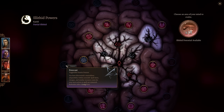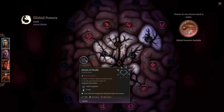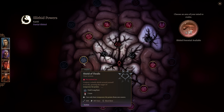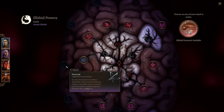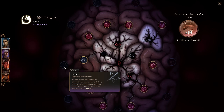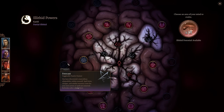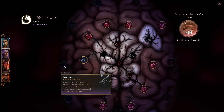Free Cast: you've discovered a marvelous adaptability within yourself. Spell slots, charges, and similar resource costs for your next action or spell are removed, refreshing after a long rest. This is very good, especially for casters who'd use Shield of Thralls to get there. But it works on anyone — clerics, rangers, paladins, warlocks. It even covers barbarian rage charges, fighter maneuver abilities, bardic inspiration — anything with a special charge gets a free cast, which is super cool.